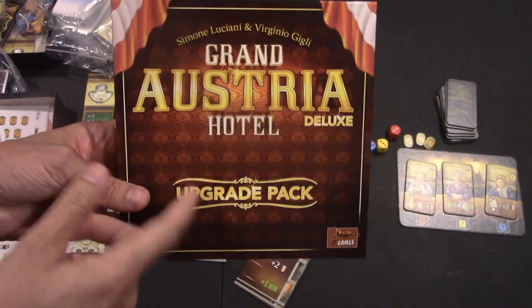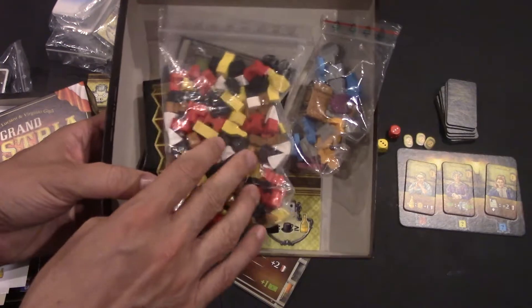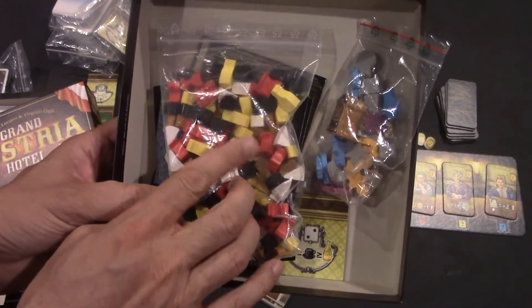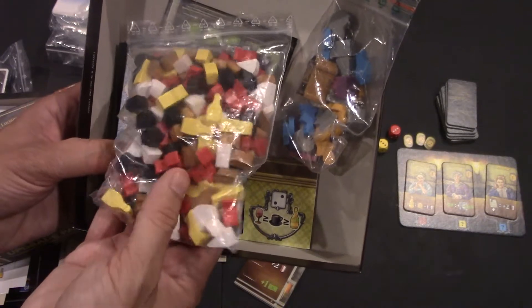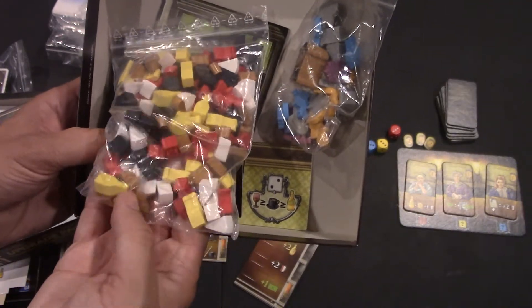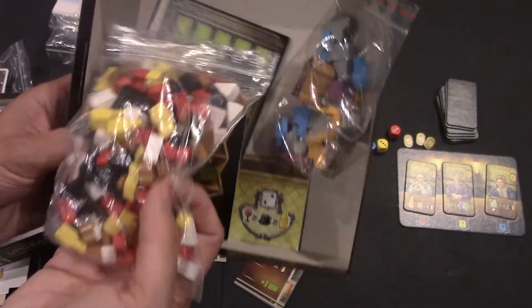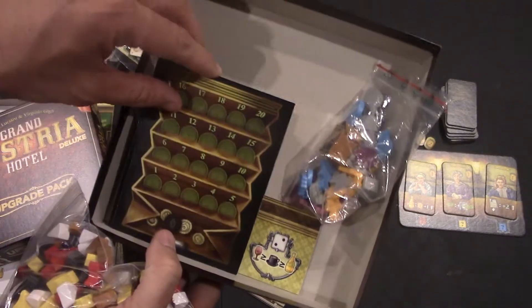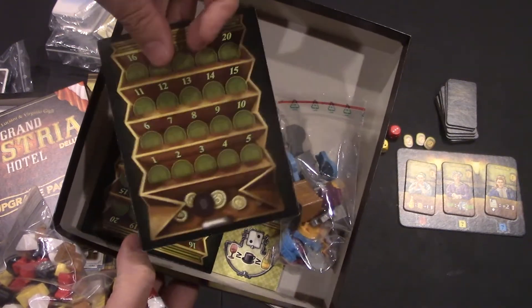Alright, a lot to talk about here, but I want to talk about this upgrade pack. The upgrade pack comes with a few things here. Of course, extra pieces with champagne bottles, which is what you'll be using now. This is an upgrade from the cubes. You have wine bottles, cake, strudel, and black coffee bits there, which are really nice. These come with little things to track your money — you just put this next to your board if you want to track your money on it.